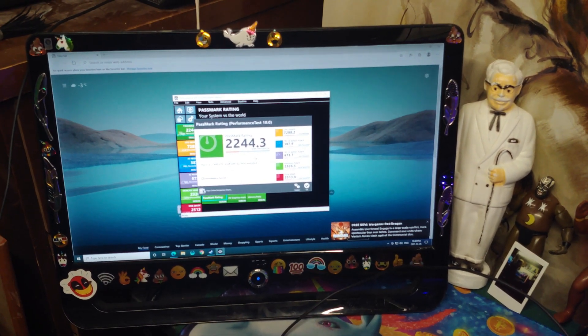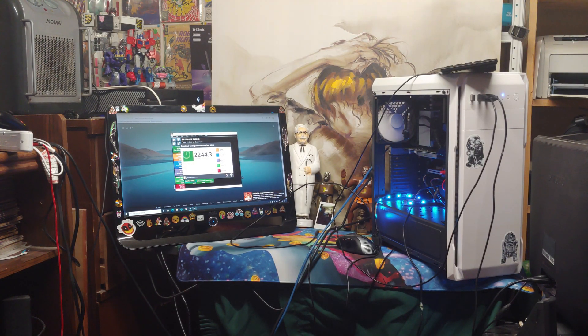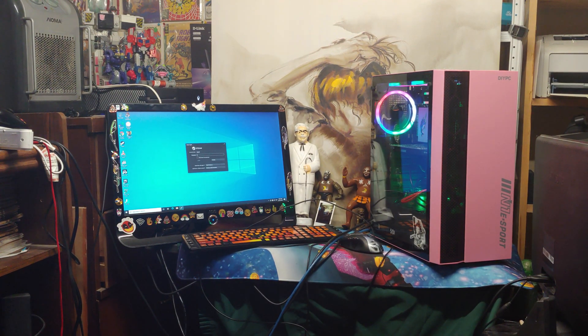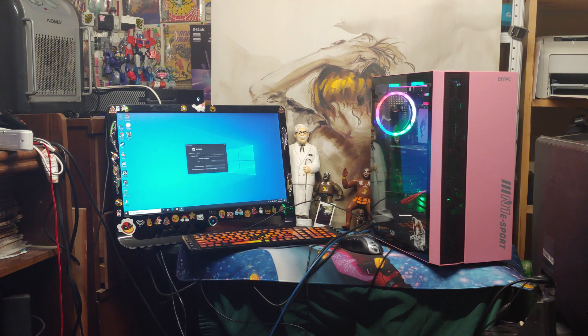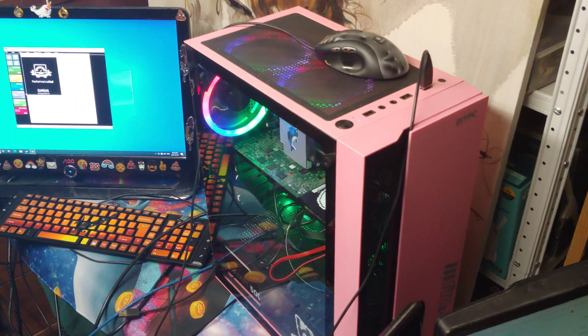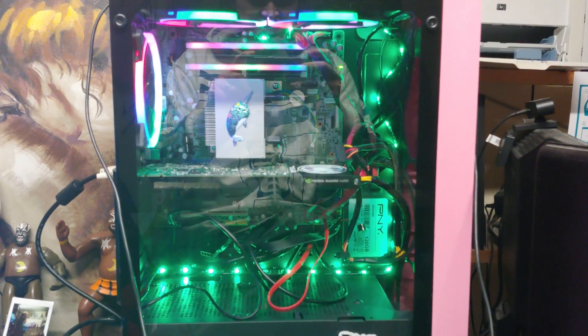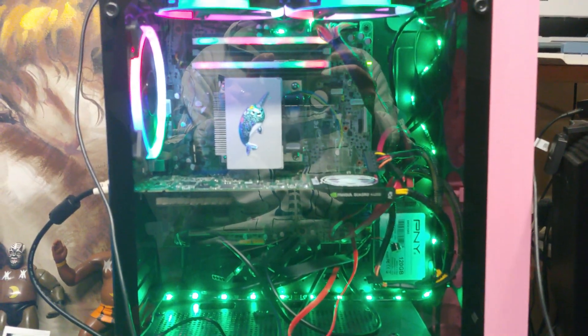The Quadro K600 actually brought the score down — I knew this unit was old but I didn't know it was that old. Next up, we're going to be maxing the system out with the best video card that I have: a Quadro K4000. This unit over here is the exact same motherboard, the exact same CPU, but I've got a better GPU and 16GB of RAM, whereas the last one only had 8. My daughter calls this system Pinkie Pie because that's her favorite My Little Pony, and this thing's pink as can be. We are totally decked out with RGB, so you know it's fast.